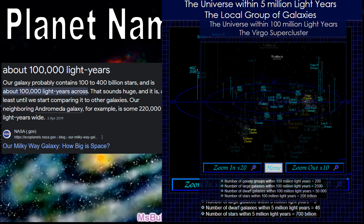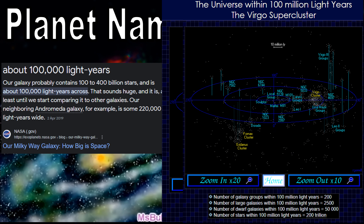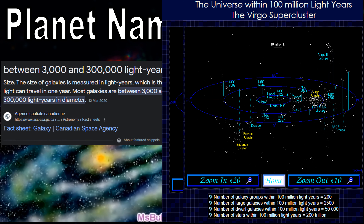If you zoom out even further to the Virgo supercluster, we can see this is consistent — of the number of galaxies in the supercluster, there are 2,500 which are large galaxies, but there are over 50,000 which are dwarf galaxies. This means, without further context, we should be using a dwarf galaxy, not a large galaxy. With that, we can Google what is the range of the size of a galaxy, finding it to be 3,000 light years, and with that we can start off scaling.